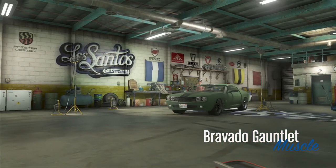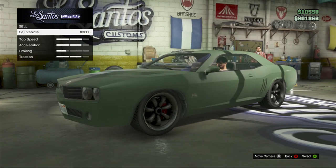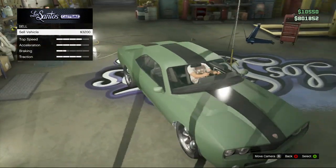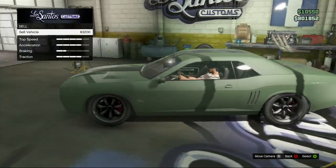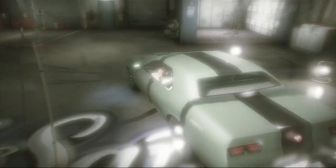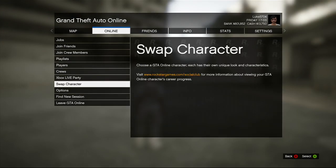You're going to get all the options for your car and you just want to go down to Sell. If you've kitted out your car it's going to be worth a lot more than three grand — this one was just bought off the internet to make this video. Then you want to sell the vehicle.